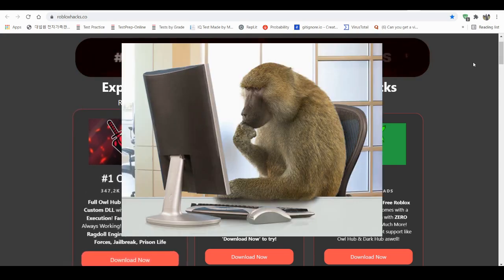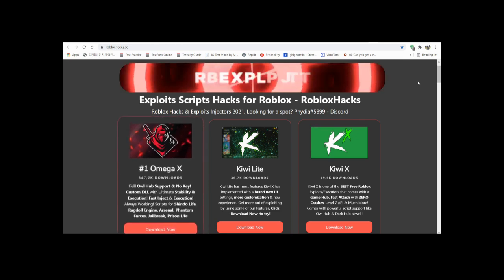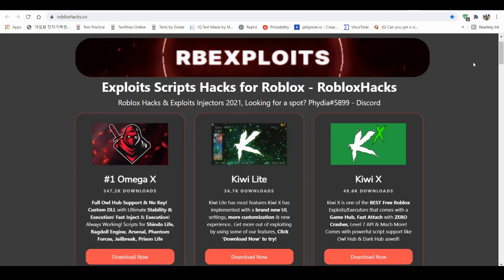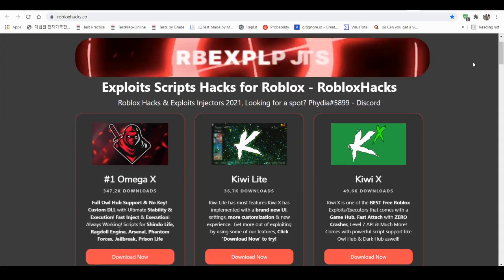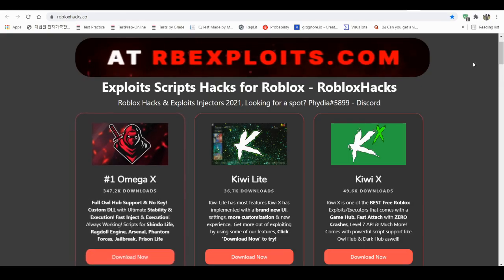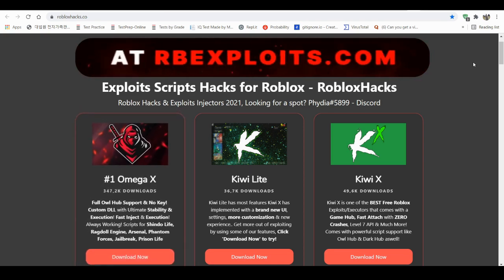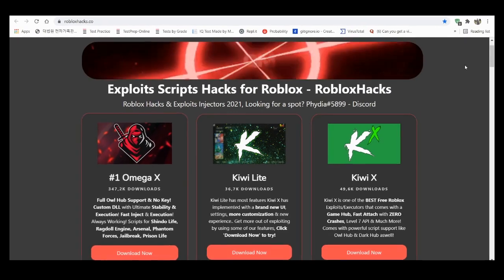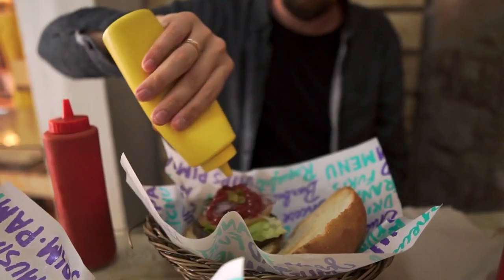Welcome back gamers, we're back in another showcase video and today I'm gonna be showcasing this thing called Omega X. Now you might be wondering, why are you using Omega X if you already have Krnl? Well, here's the thing — you need a key for Krnl, and Krnl is really annoying to get injecting and it's kind of slow. Also the Krnl Discord server is pretty toxic.